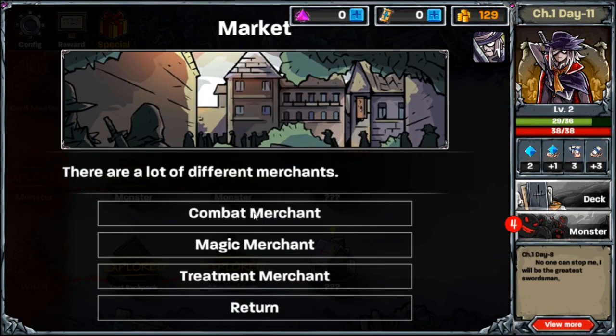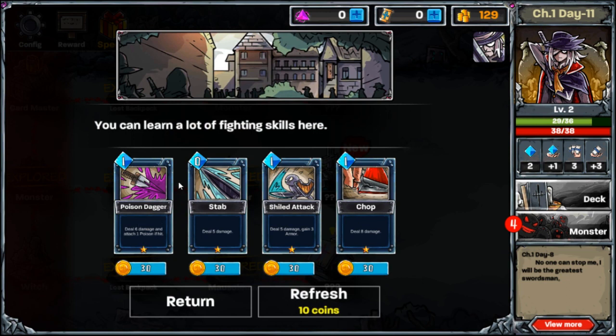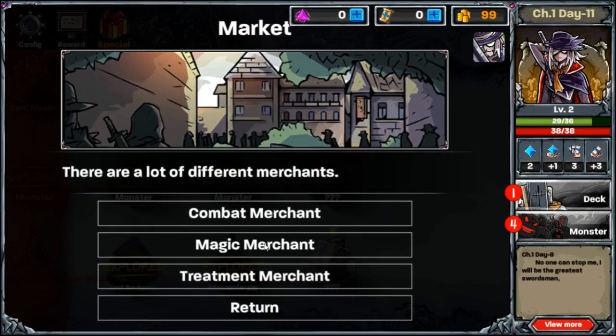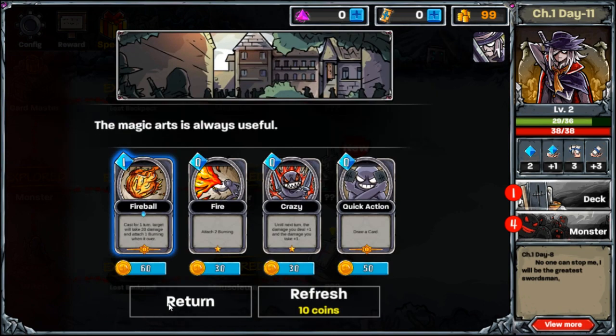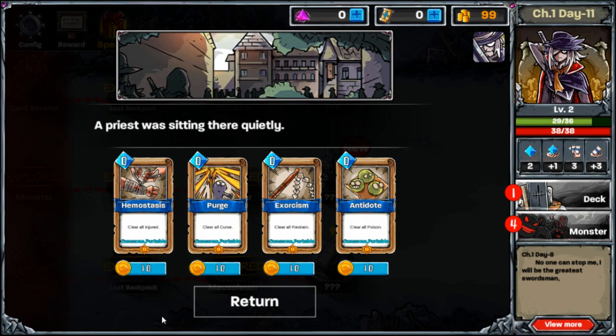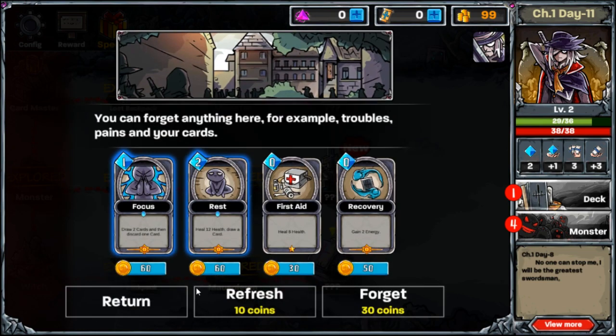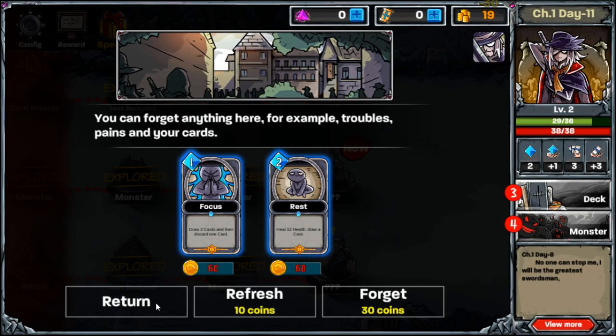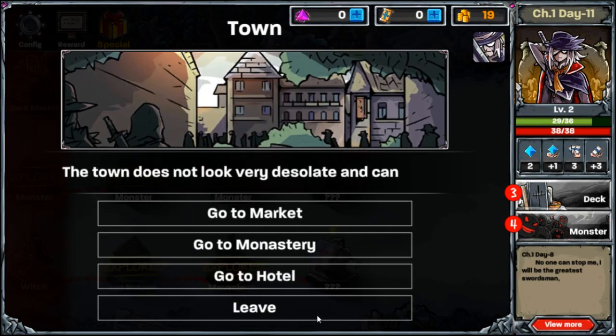Let's go for combat. I can attack and gain armor — I'm gonna take that. Let's return. What's got for the magic? The magic ability is — I can heal, draw a card, or I can just choose to take energy, that works too.